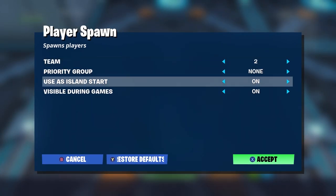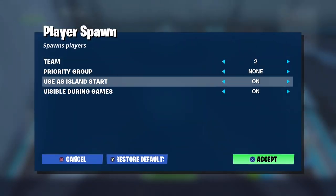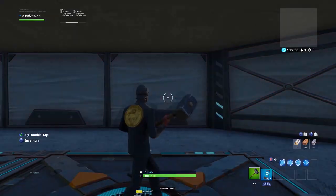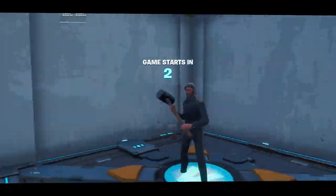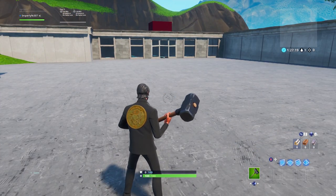Alright guys, once you've done that you want to return to hub to test it, then go back into your world. You will spawn in your pregame lobby box — as you can see here. Then when you start the game you will spawn in your team box. As you can see, I spawned in team one. I hope you guys enjoyed the tutorial!